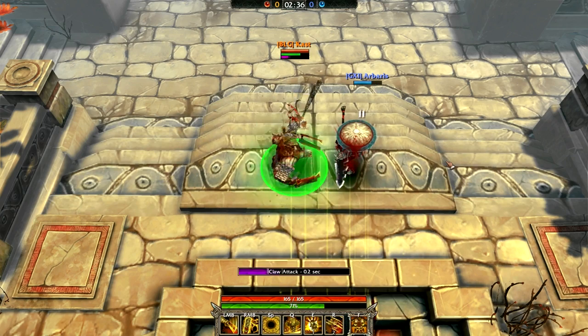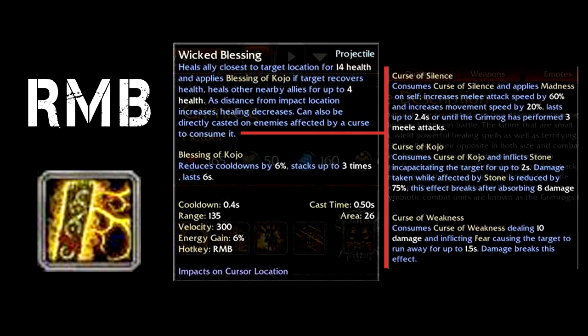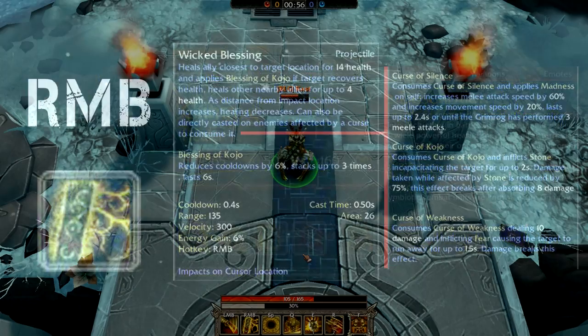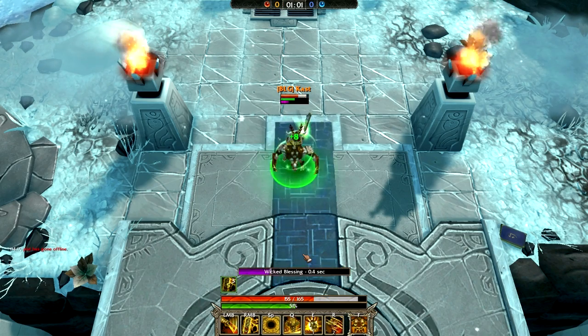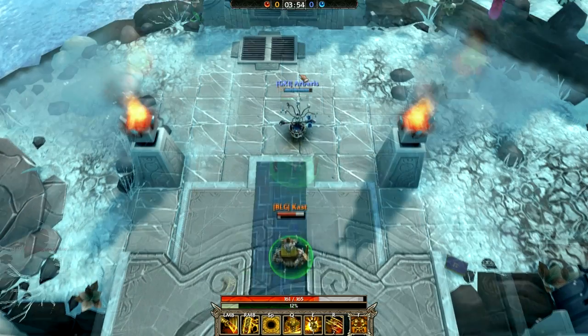For Grimrog's right-click ability, we have the Wicked Blessing — the lowest health heal in the game, yet the fastest heal to compensate, with only a 0.5 second cast time.